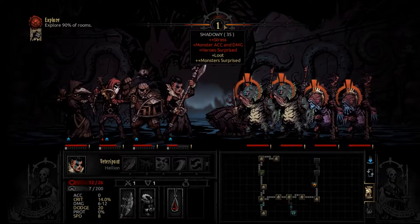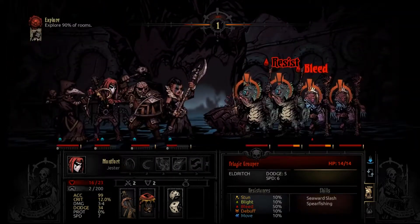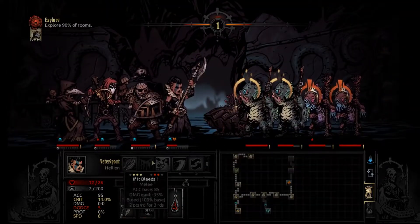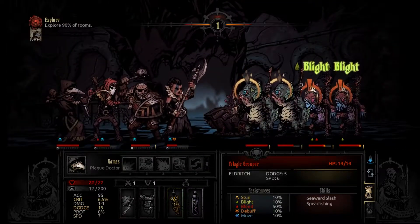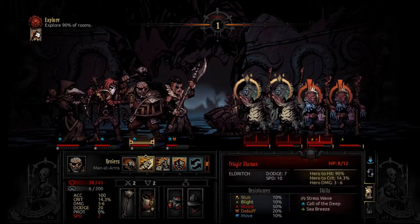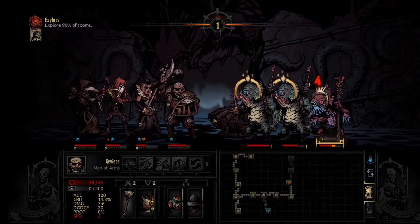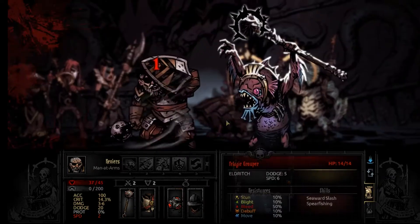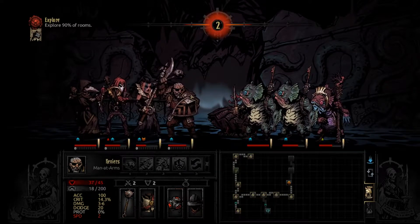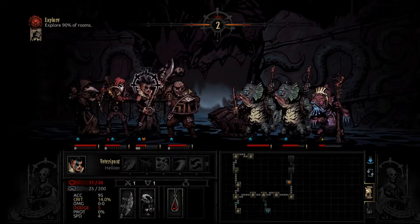We got the surprise attack and it's very dark — in the shadowy stage as you can see — so that's pretty lucky. We're gonna stun the front row because they're a bunch of assholes, and work on the back row with a plague grenade. We got a lucky crit — killing him is even better than just stunning. As long as he's not healing people or giving damage buffs I don't care. He's gonna do stress wave for some reason — okay, fair enough.